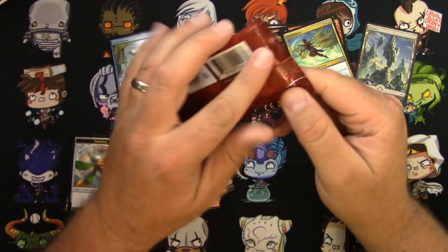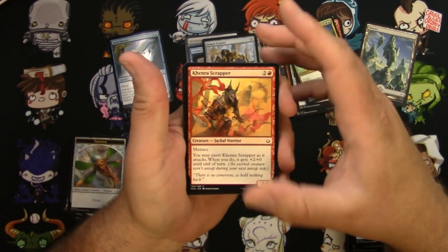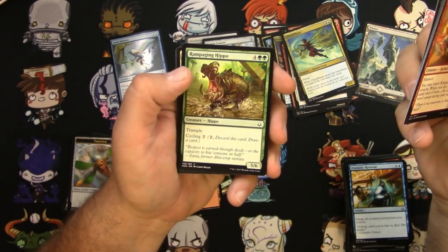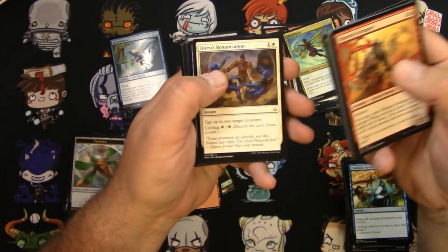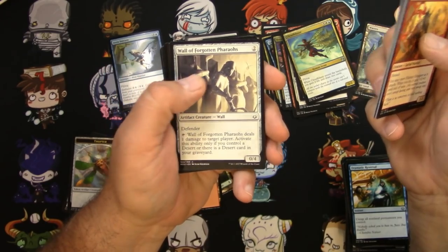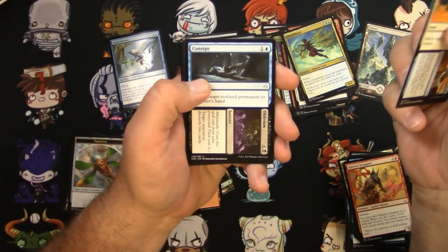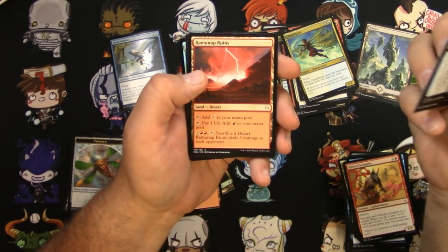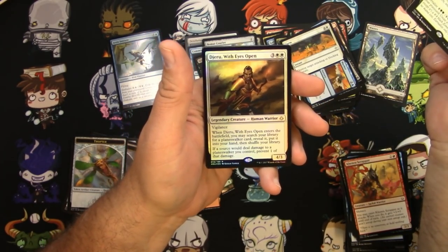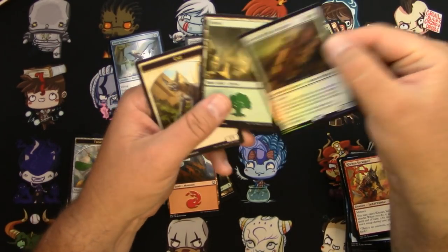One last try here — Hour of Devastation. Got a Scrapper, Combatant, a Screecher, a Hippo, the Wall of Forgotten Pharaohs, Farm to Market, Consigned to Oblivion, a Ravenap Ruins, a Resilient Kenra, and a Jeru with Eyes Open as a foil rare. And a Cat Token.